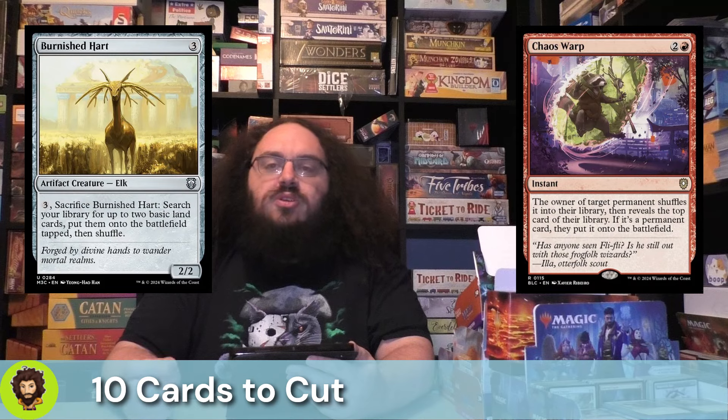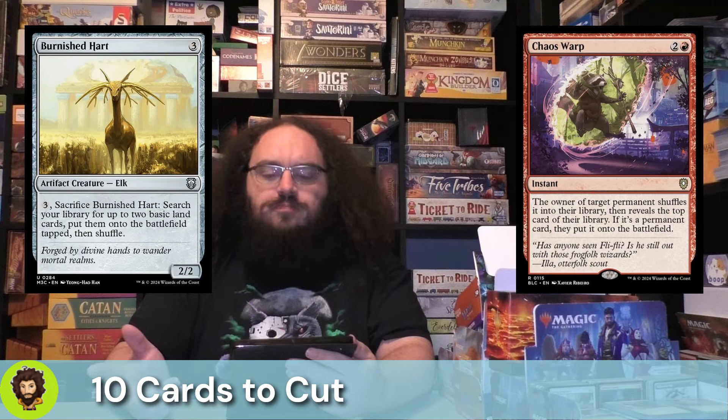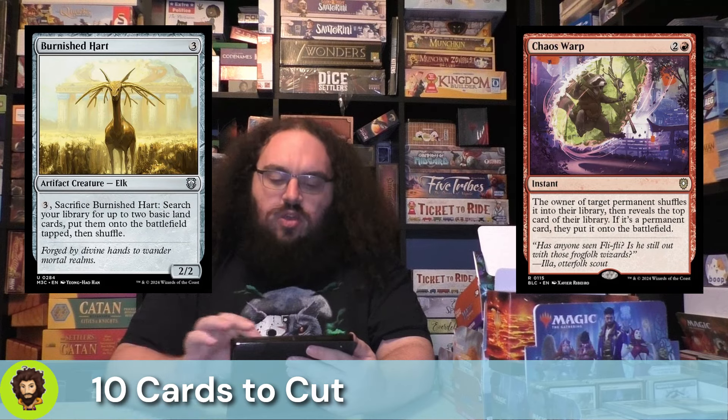Burnished Heart follows that up. Burnished Heart is generally good in any commander deck, but it's an easy enough cut. If they were one more mana, they might get to stay, because then they'd come out as a 4-4 instead of a 3-2-2. But I find them pretty easy to cut in almost any deck. They can go.